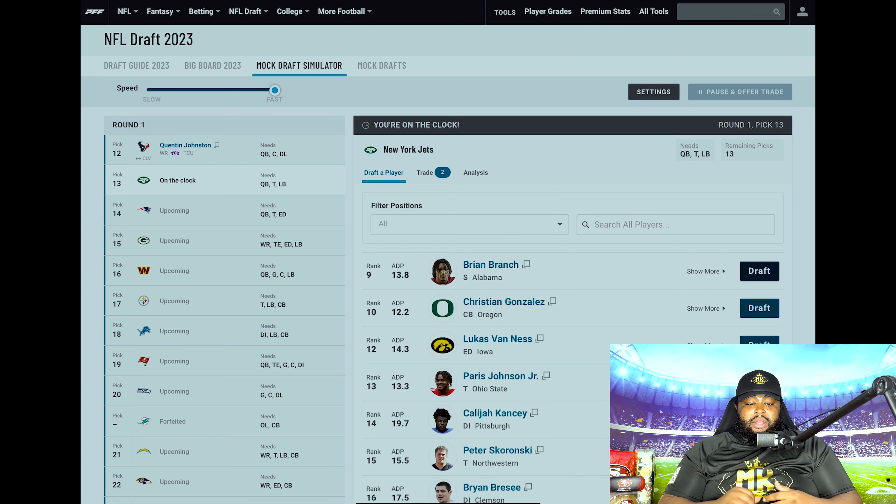The Jets are on the clock. They also have a need at quarterback — what are they going to do with Zach Wilson? Are they going to bring in a Jimmy Garoppolo or a Derek Carr? I think they go get a veteran. I don't think they use 13 to trade up and spend those assets again with another rookie quarterback. But then you have to protect whoever that veteran is. Duane Brown is 35-36 years old. Mekhi Becton is a great player but can't seem to stay healthy. I think you have to address the tackle spot and you can do it with Paris Johnson Jr. at 13.